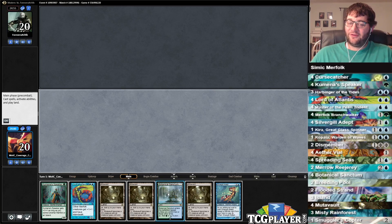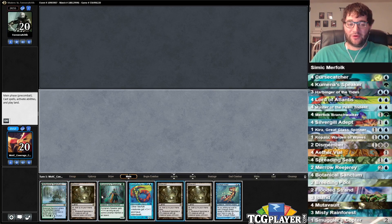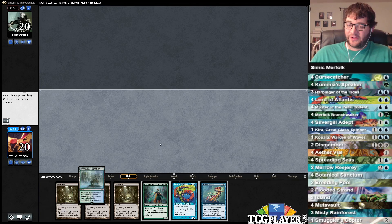Hey everybody! Welcome to Mining Modern. I'm Corbin Hossler. Thanks for watching. This is something I didn't think would happen — this is Blue-Green Merfolk, Simic Merfolk. I did not think that we would end up in this position, but here we are.